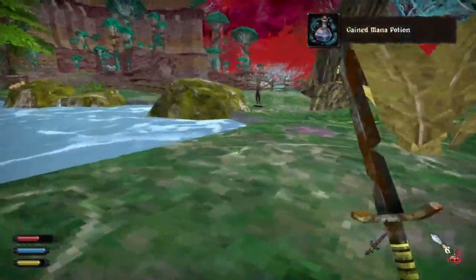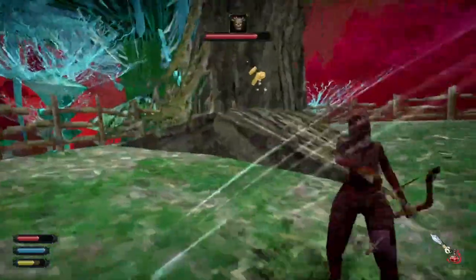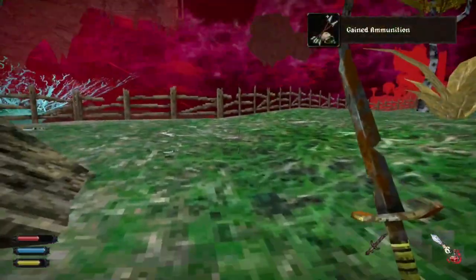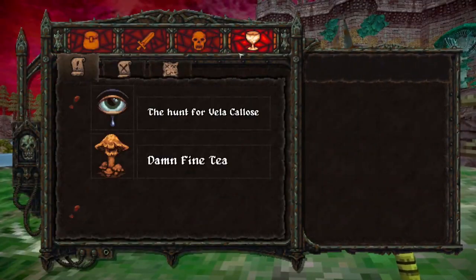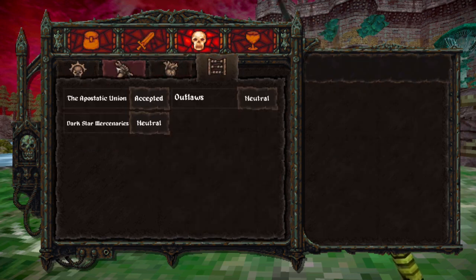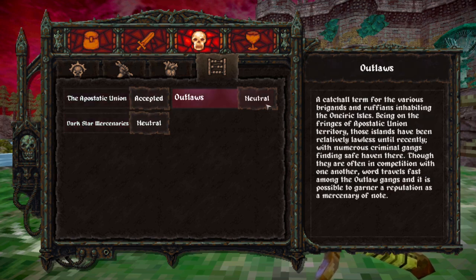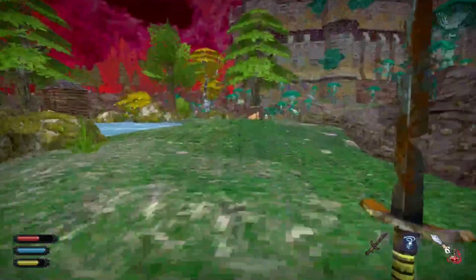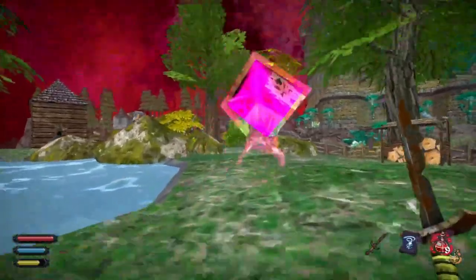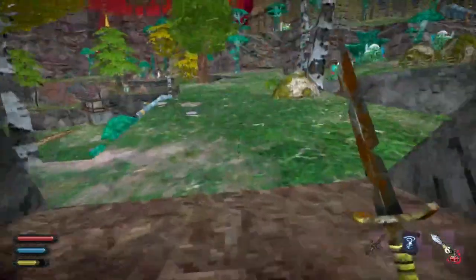Strafing and fighting more enemies — strafe, get fucked you bitch, die! The Epistatic Union now considers me what? Where do I see what the Epistatic Union considers me? Epistatic Union: Accepted. The Epistatic Union is the former... I see — there are different factions. So the Epistatic Union now accepts me because I've been dealing with their enemies. Healing up real quick because Jesus fuck, that was not a fun fight.